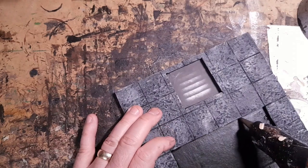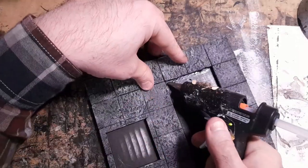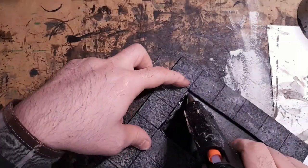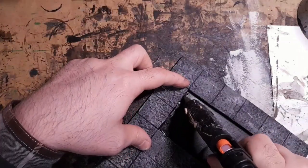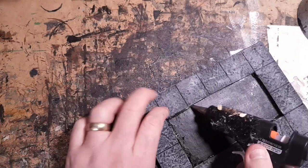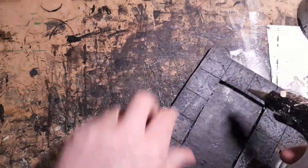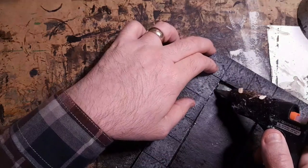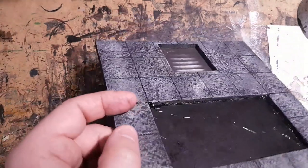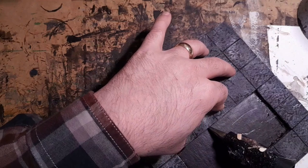When I pour the murky water in, you hopefully shouldn't be able to see the hot glue bead. My plan is it will act as a sealant to stop any liquid getting underneath. I'm not going to lie — at this stage I'm actually a bit nervous about whether this is a good plan or not.